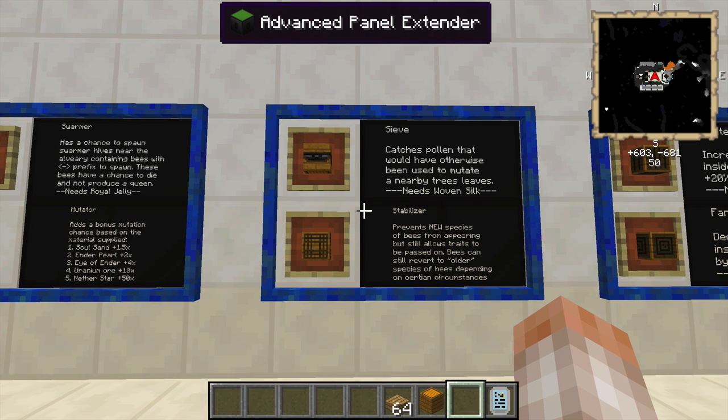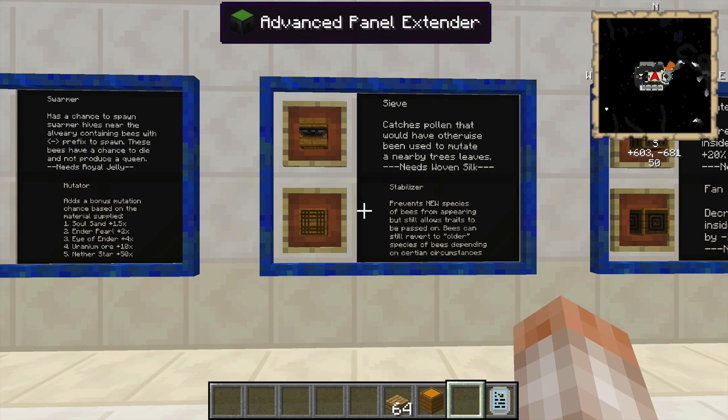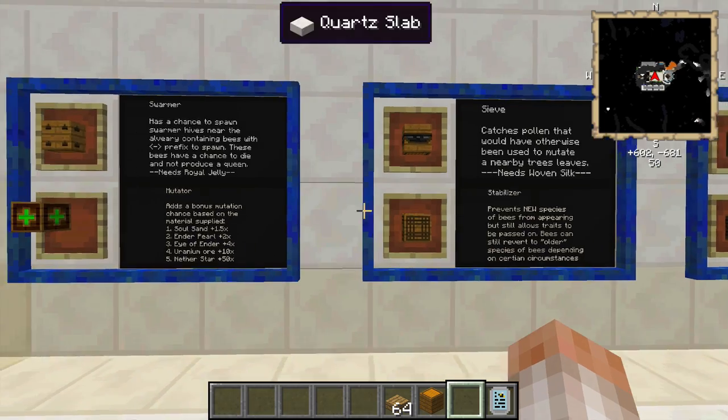The sieve catches pollen that would have otherwise been used to mutate nearby trees and their leaves. The stabilizer prevents new species of bees from appearing, but still allows traits to be passed on — secondary traits like fertility, speed, and lifespan. Bees can still revert to older species depending on circumstances — for example, if you breed two hybrids together like a common forest and common meadows, it still has a chance to revert back to a meadows or forest bee, because that's already built into the bee. It just won't mutate into a cultivated.